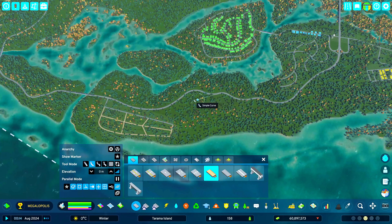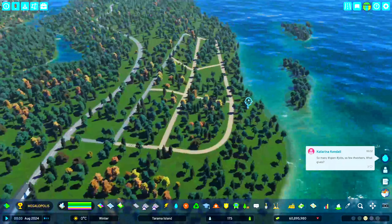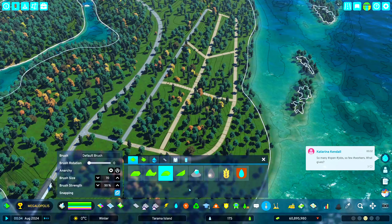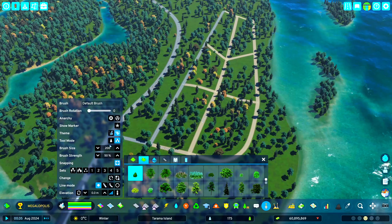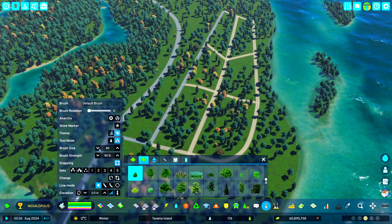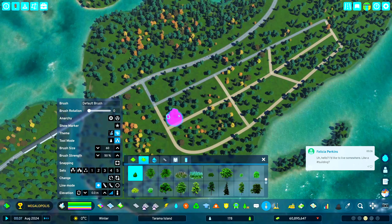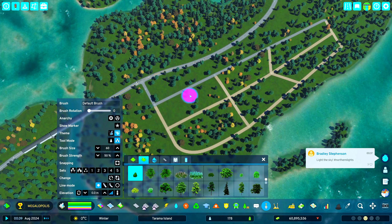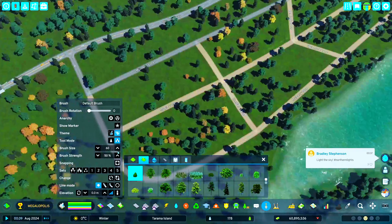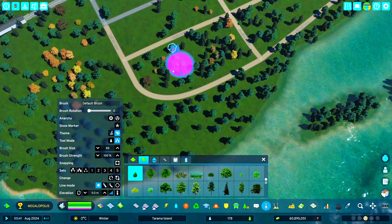Let's start placing the lumber, but first I want to get rid of all the trees. I don't want random placements - I want to have them more artificially placed here rather than just random.